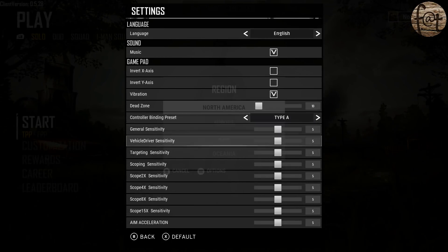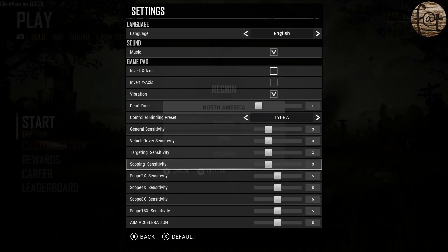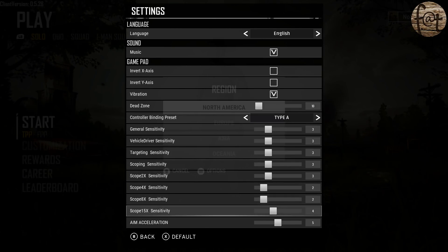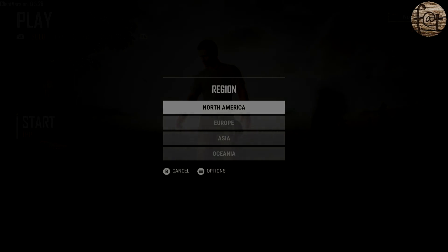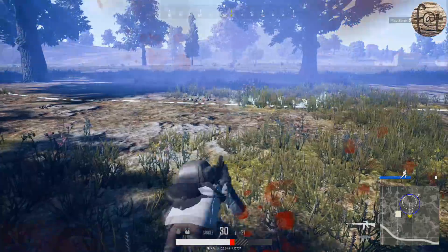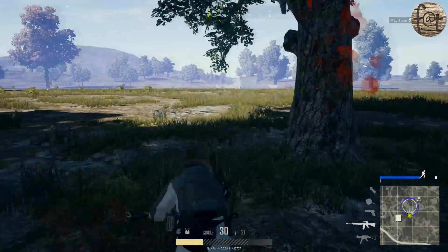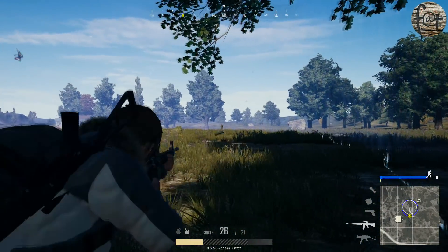If you just can't keep up with your target, that means you need to bump it up just a little bit. Personally, on my general sensitivity I play at a 3. Then when I go down to the different scopes, I go lower and lower depending on how far the zoom is, because you're not needing to move it as much to trace and lead. Even with an 8x scope, you only lead the bullets by a very short amount, so going to a 2 or even a 1 sensitivity on that 8x scope will actually do you a ton of good.